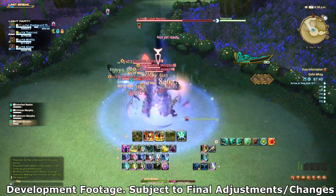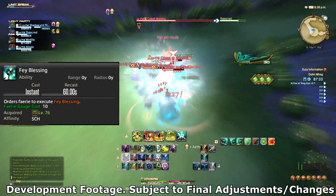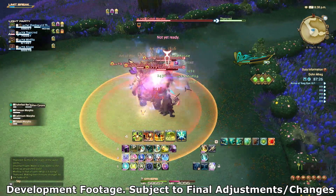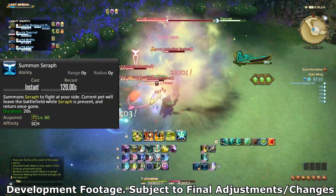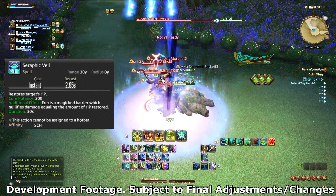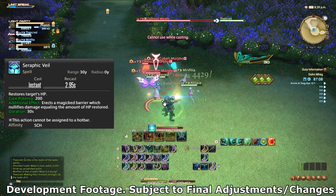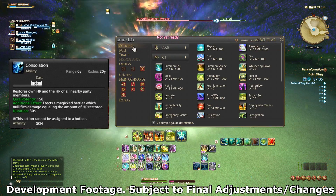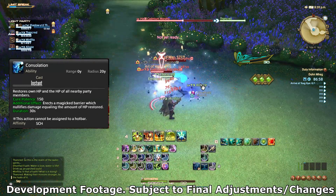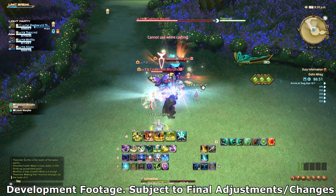One of the big complaints about the Fey Gauge in Stormblood was that it only worked on the tether, so they added another use: Fey Blessing consumes 10 Fairy Gauge to have Eos or Selene perform an AoE heal. At max level you also learn Summon Seraph, which replaces your fairy with Seraph for 20 seconds — Embrace becomes Seraphic Veil, providing a mini-Galvanize shield equal to each heal. You also earn Consolation, an AoE heal plus shield from Seraph that charges up to two stacks.